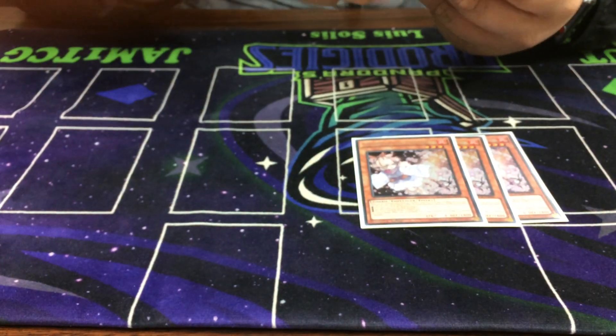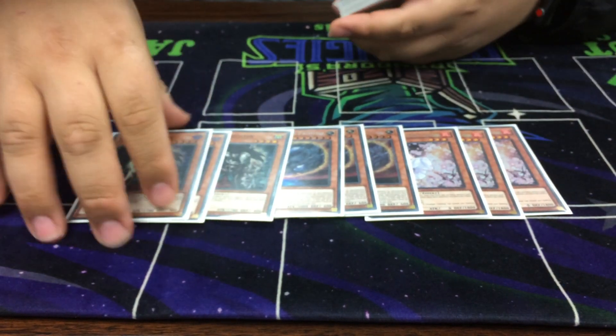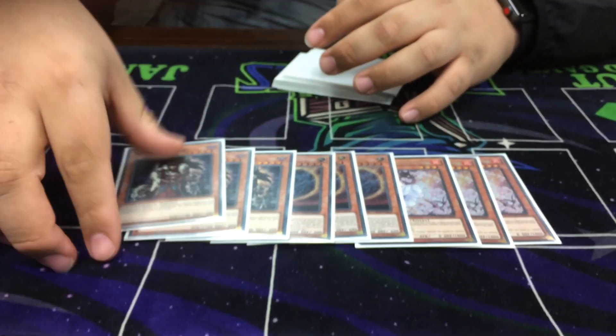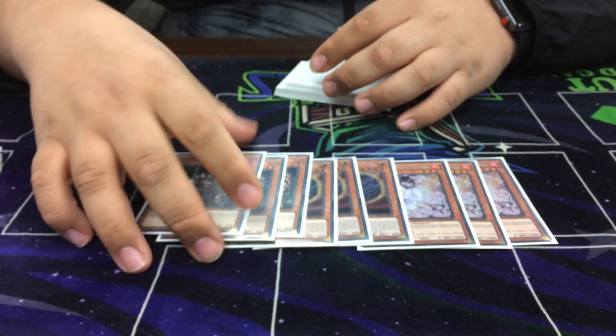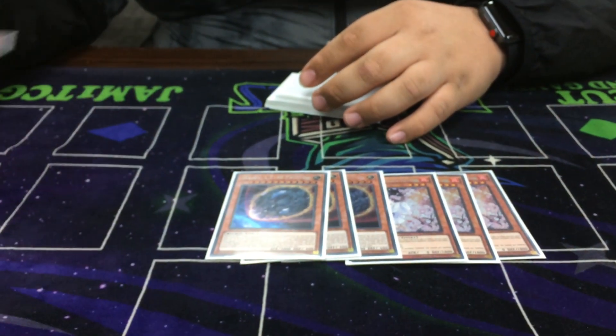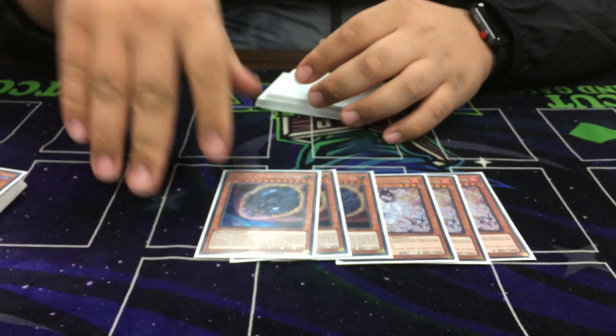Hand Traps: 3 Ash, 3 Nibiru, and 3 Skullmeister. I thought it was going to be a lot of mirror matches, so this card hits the mirror matches, it hits Frank Kids, Phantom Light. It was alright. I summoned this to break a Dragon Board today — it was funny.